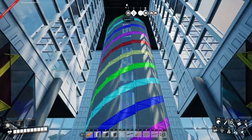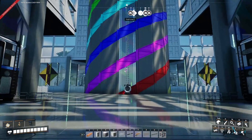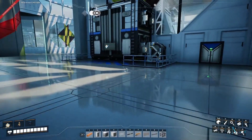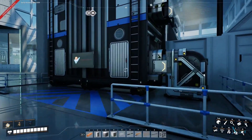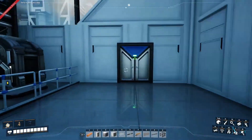As you come through the main doors, the first thing you'll see is the main support column looking very colourful. Inside is where all the belts are hidden. To the left and to the right, we have an item drop-off point — any items chucked in here will be sent to the main storage unit at the top.